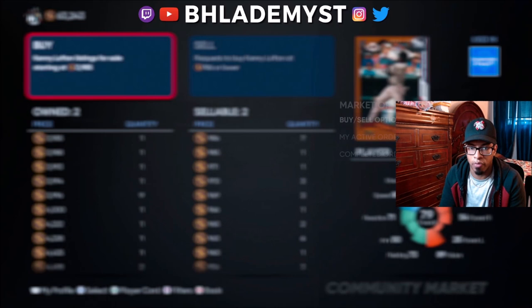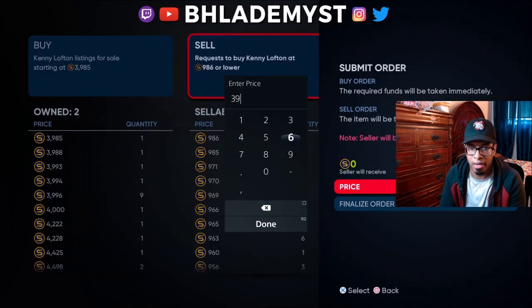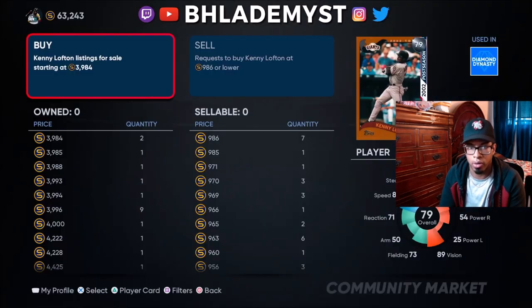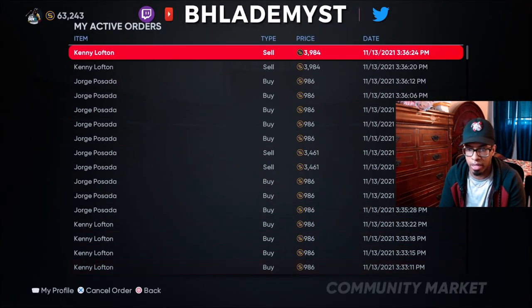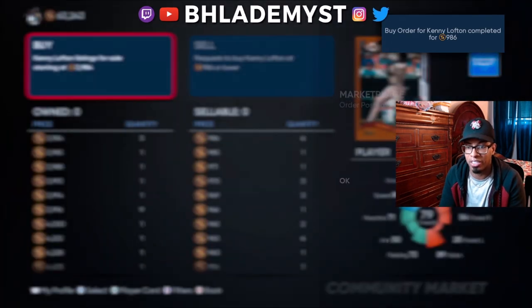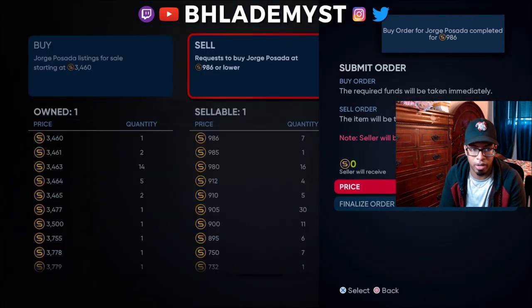Now we flip on over to Kenny Lofton at 3,984. That's easy as well. We have 63k - it doesn't seem like we've made any stubs, but clearly as you can see we have a lot of orders basically getting fulfilled right now, and lots of orders that will continue getting fulfilled.